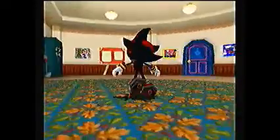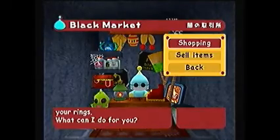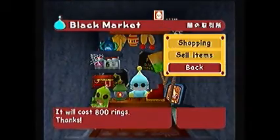After you hatch your first Chao Egg — because normally when you enter a garden there are basically two eggs — once you've done that, you gain access to the Kindergarten.